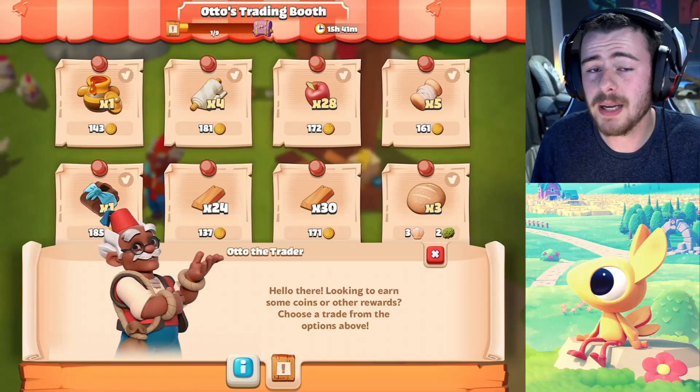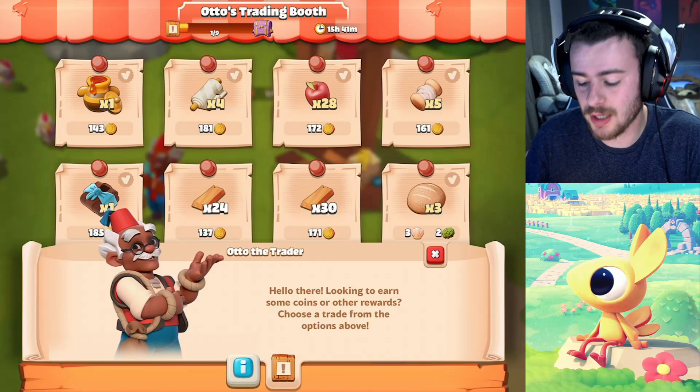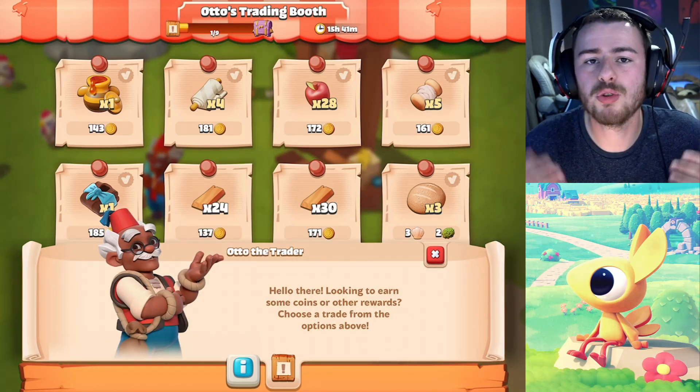The way this would work is you'd be able to jump in to Otto and complete tasks. It would give you gold, for example, but it would also give you Otto points. As you build up these Otto points, they would help you level up Otto. Basically, the more you put into him, the more you're going to get out of him.